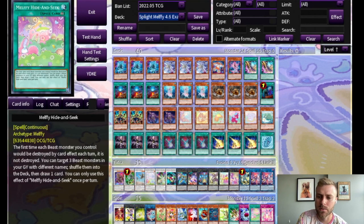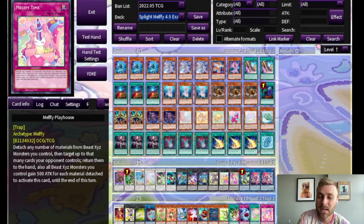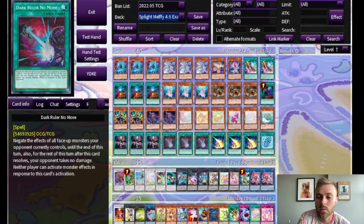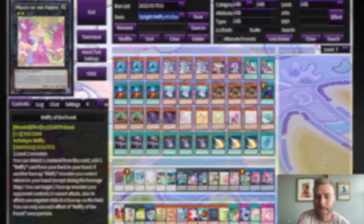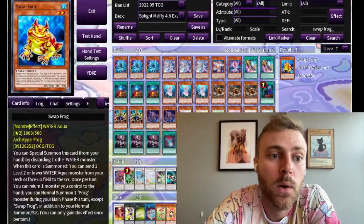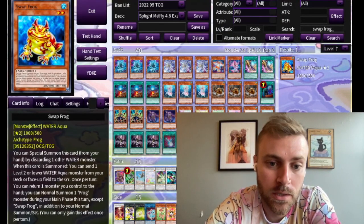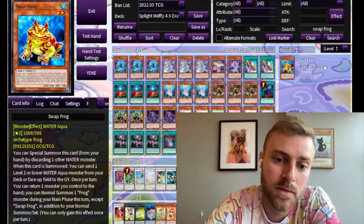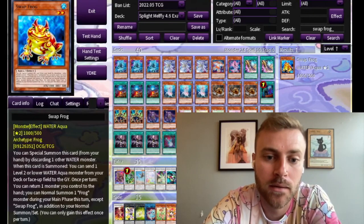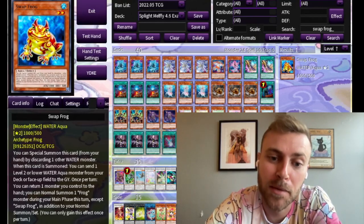And then I don't have these cards in here — I just don't think they're strong enough. Melfi Time you could put in going first if you're expecting Dark Ruler No More, so you at least still have some interaction off of your Forest even if everything else gets negated. A quick note about Swapfrog: you are more than welcome to play three Swapfrog — it's a very good package. I personally just don't like it. I think it's overdone and annoying, and it may be banned again. So if you want to splash it in here, be my guest, but I will not be doing that for now.